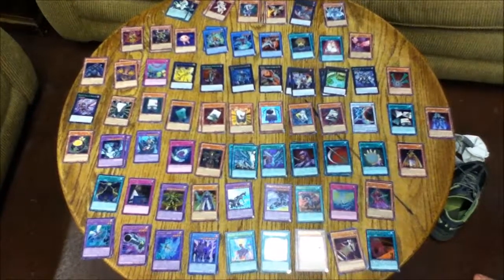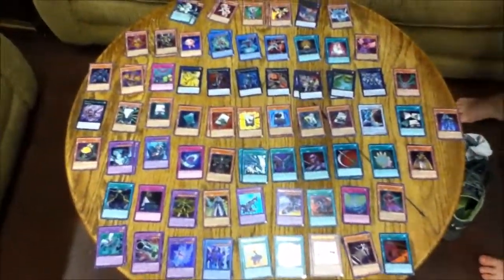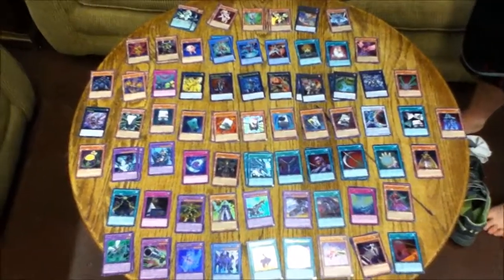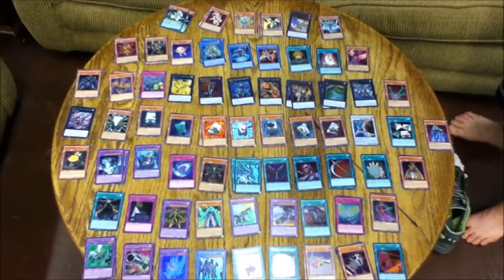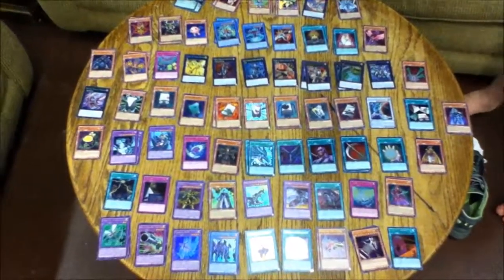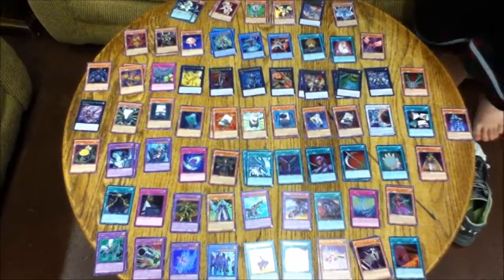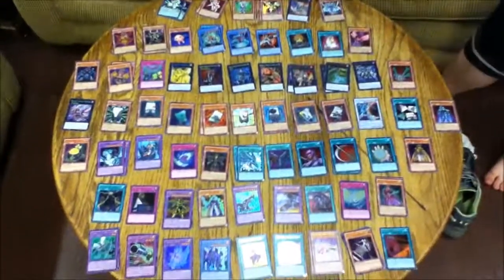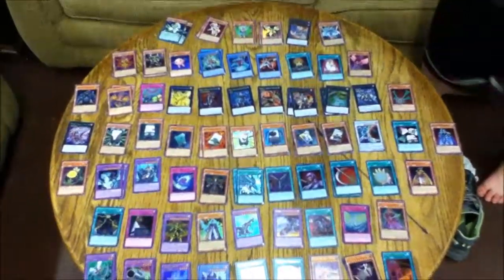We've both traded away valuable cards unknowingly, but we've grown from that. Any cards we don't want might go on eBay, though we should keep what we can work with — especially since we still need to get more Rivals of the Pharaoh to build that Silent deck. Until then, this is Jeremy X and Aaron signing off.